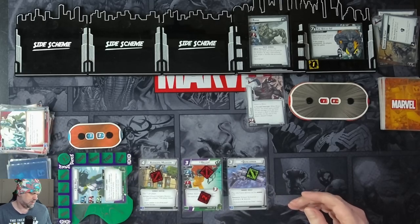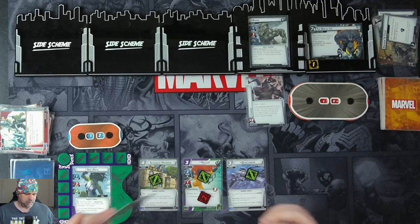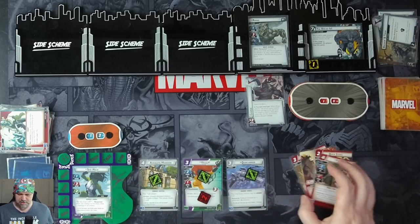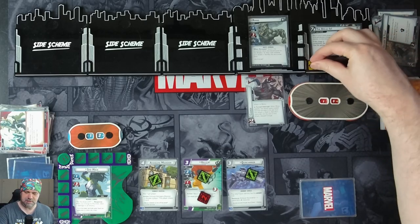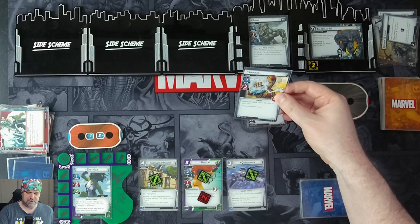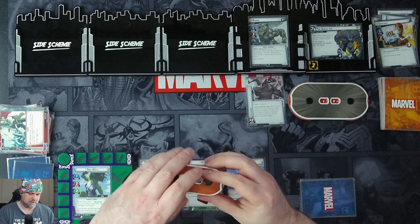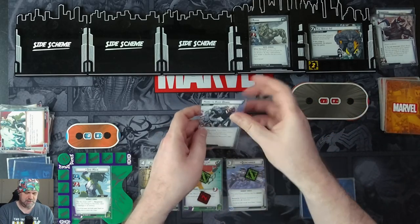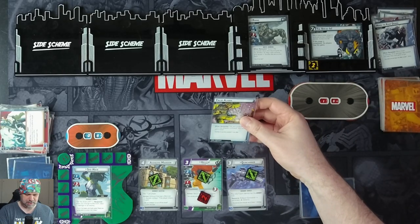We throw away Smash the Problem and ready up. Draw 4 cards: Dropkick, Power of Aggression, Quick Strike, and Psylocke. We get 1 threat on the main. Rhino attacks us for 6, plus 2 from Charge, so 8 damage total, taking us down to 4 HP. Charge goes away. Our encounter card: Rhino heals 4 damage. If no damage is healed this way, you get Surge. We are also Confused.